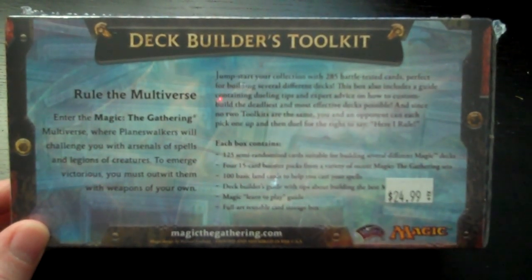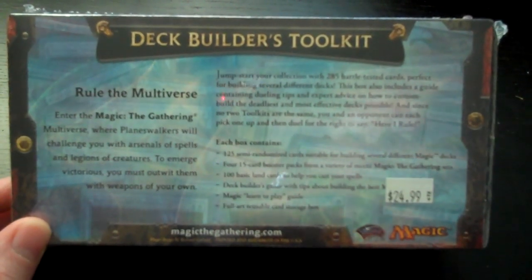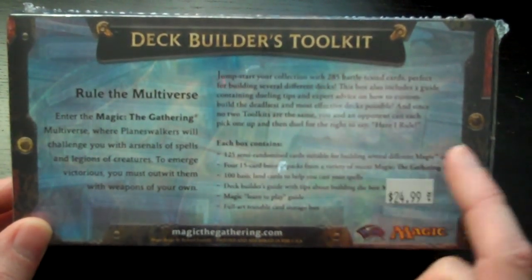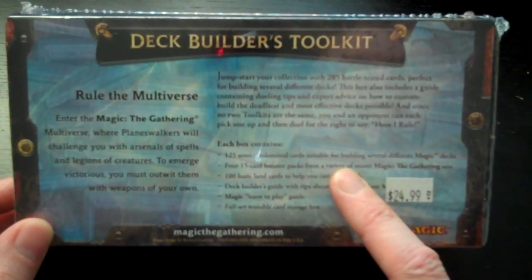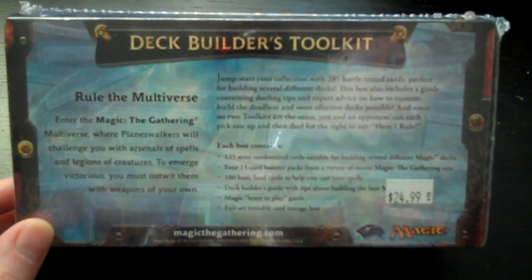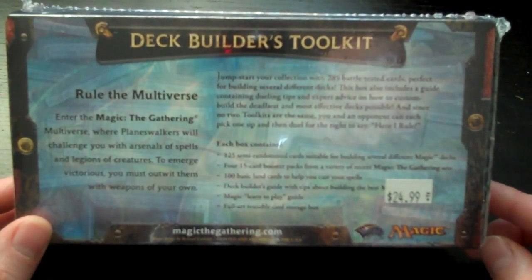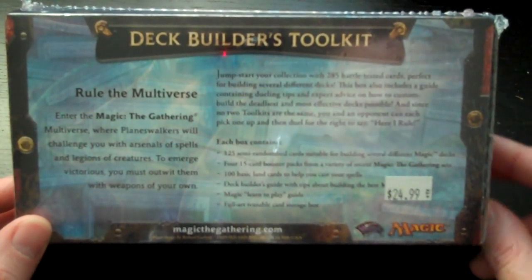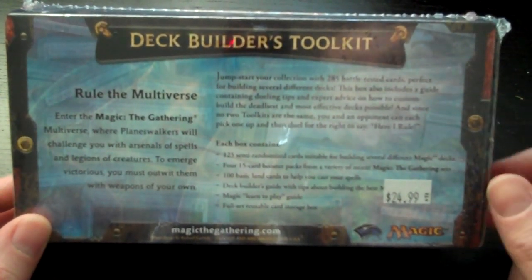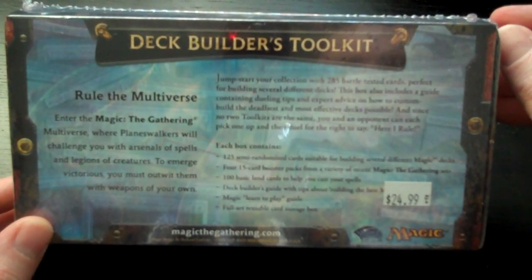There are also booster packs in this, which is obviously one of the random elements. There are also 125 semi-randomised cards. From what I can determine, a certain percentage of these cards are the same in every pack, and then the remaining percentage are randomised. When we open the box it'll probably become clear which part is the randomised component based on how the cards are packed up.